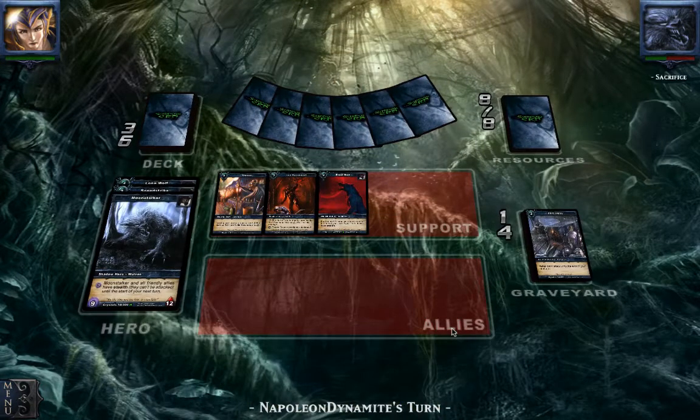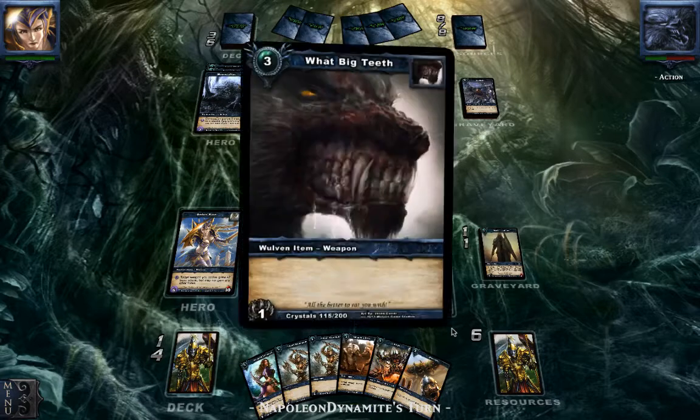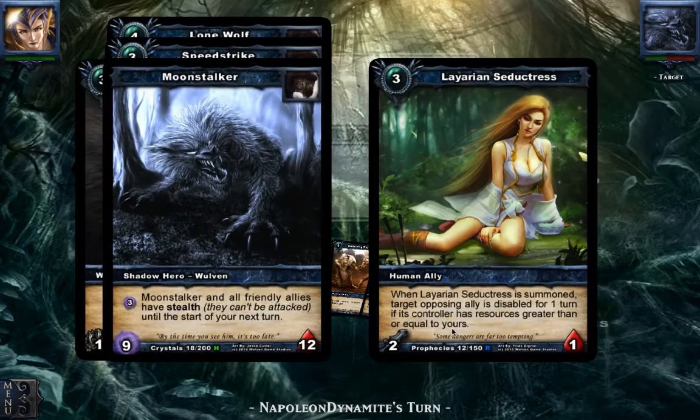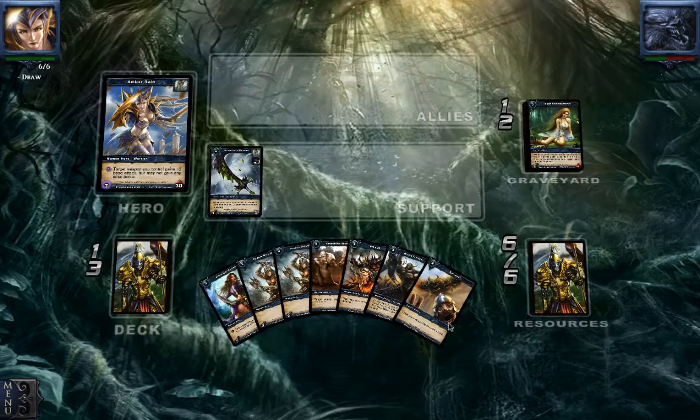It sucks that he has another Lone Wolf — he's drawing pretty nicely. I think he kept the Lone Wolf in his hand because he was scared I would destroy his — well, that wasn't great I think. They have another Wild Big Teeth, and I don't think my allies are going to do any damage this game. So I think this is a loss for me — but let's just not throw in the towel.